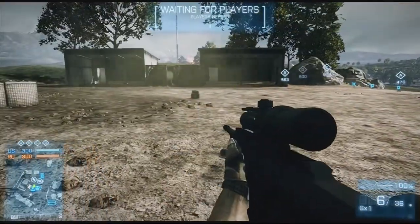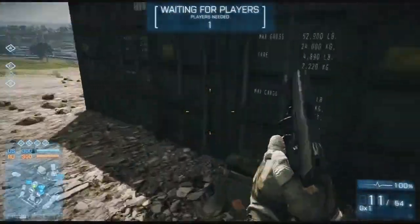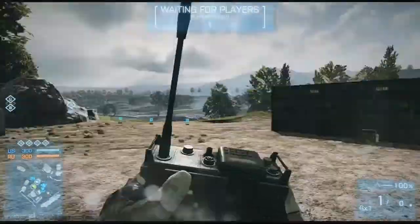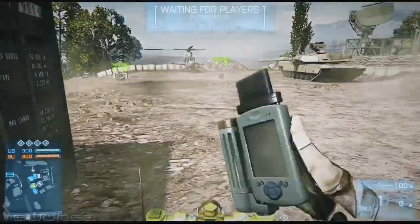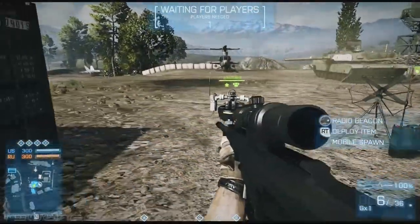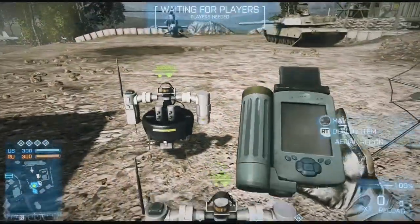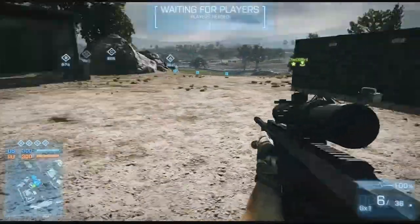I have no more radio beacons — I'm clicking right on the D-pad and nothing's happening. I go over to this ammo pack — you hear that? I have a new radio beacon! If my radio beacon gets destroyed, if my MAV gets destroyed, if my SOFLAM — any of my gadgets get destroyed — all I have to do is go find this ammo pack and get it back. Look at that, another MAV. Place the MAV, that one dies, here you go radio beacon. Boom, MAV, boom. The ammo pack just keeps giving them up — it doesn't just give you ammo, guys, you can refill your gadgets as well.